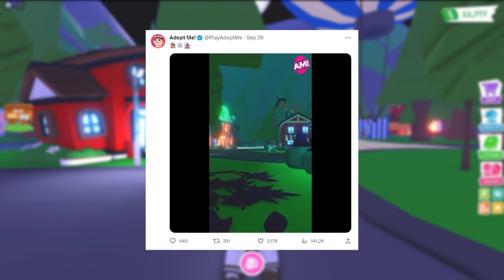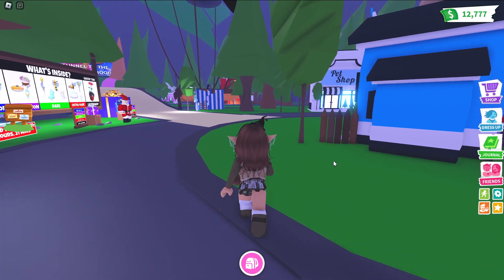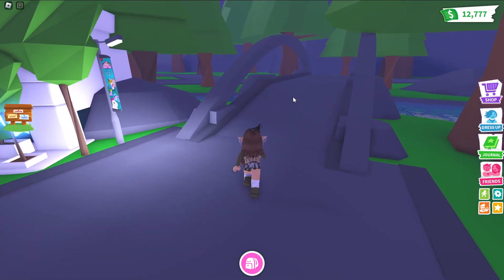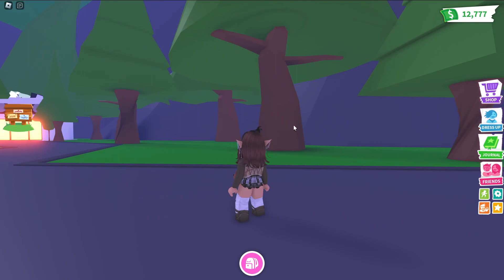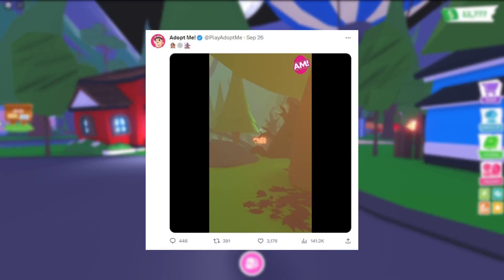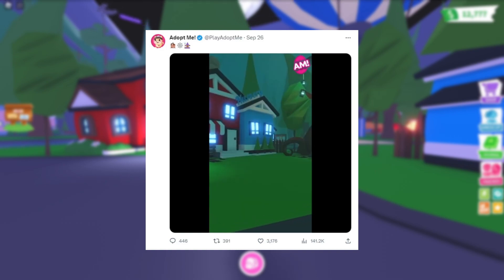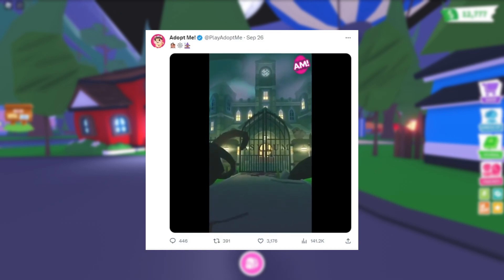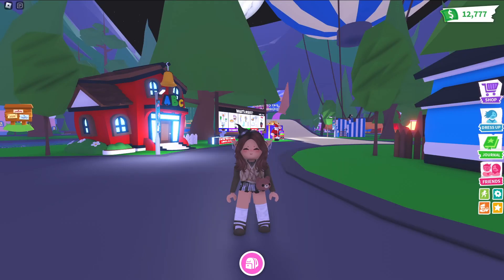The world has an eerie feel to it — it's foggy and cloudy, and the coloring is very different. It definitely fits the Halloween vibe. At the end of the video the camera pans over the bridge to where events are usually held. The camera then shows a big building — one of the biggest I've seen in Adopt Me — and on the gates it says 'Asylum', so I'm assuming this is going to be a haunted asylum where the main update takes place.